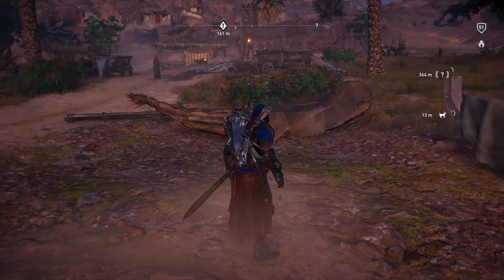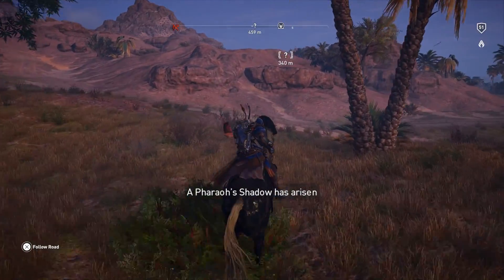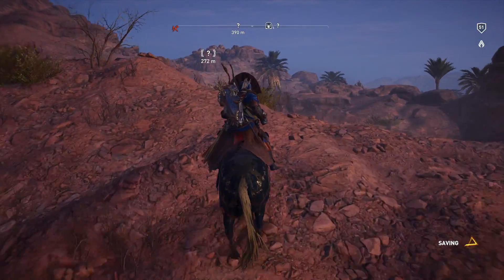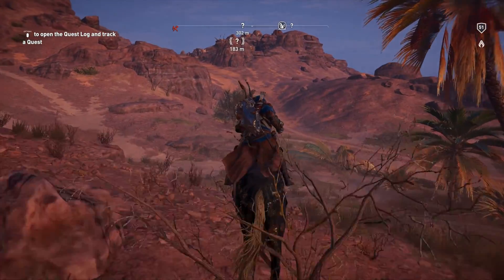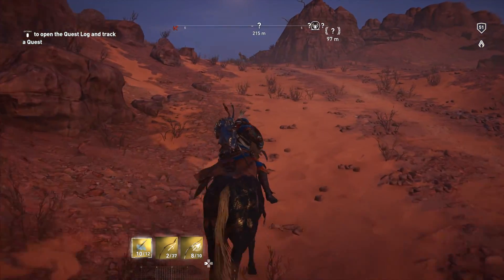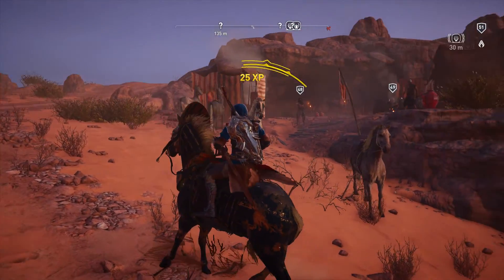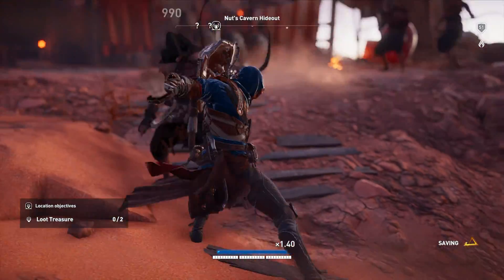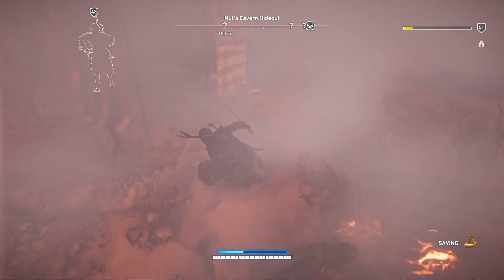I need my trusty steed. Pharaoh's shadow has arisen. We've discovered Nut's Cavern Hideout, and we are not going in stealthily. I'll pay for that? I don't think so. I burned your tent.